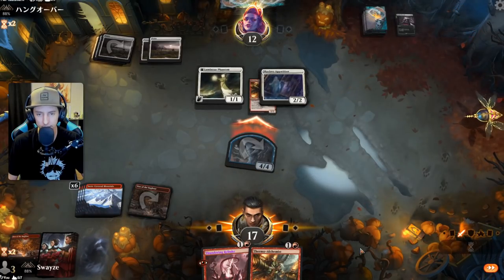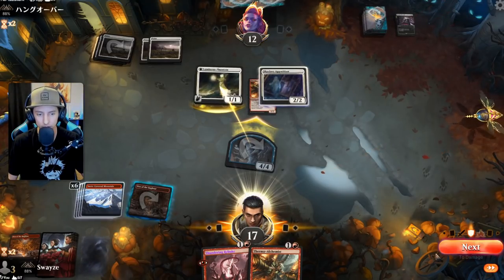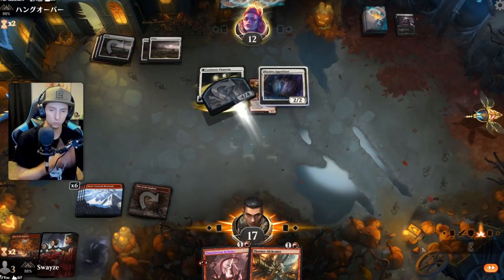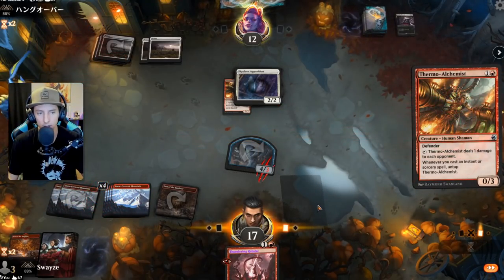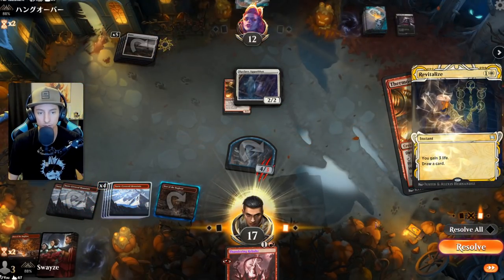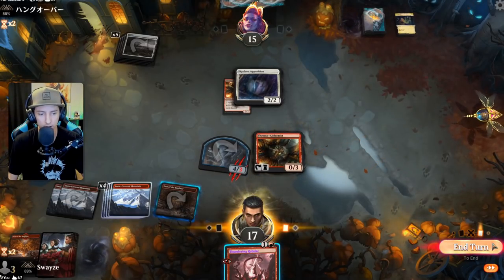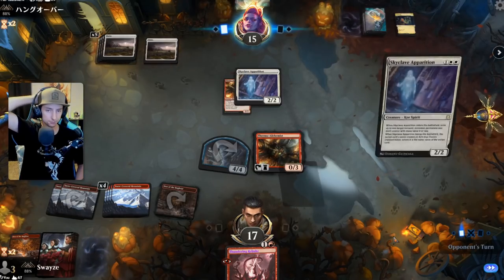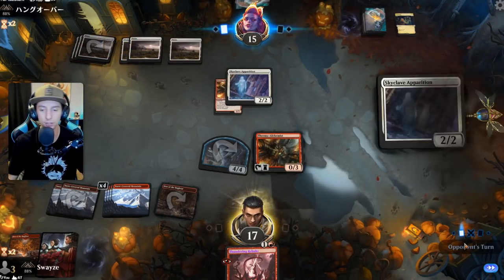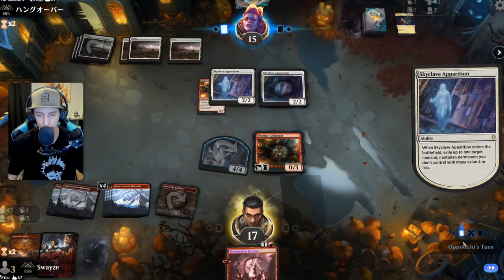Let's get in there and see if they want to block — yeah they do. Alchemist comes in. Revitalize — a little annoying, that's all. Another Apparition, another Apparition — that is wildly annoying, three Apparitions already. That's crazy.